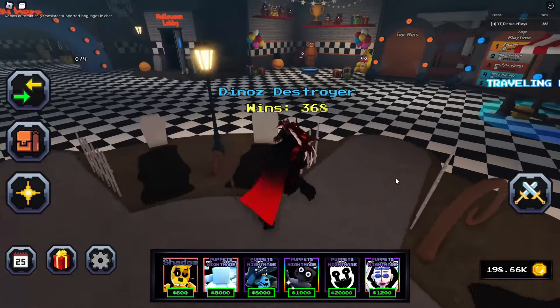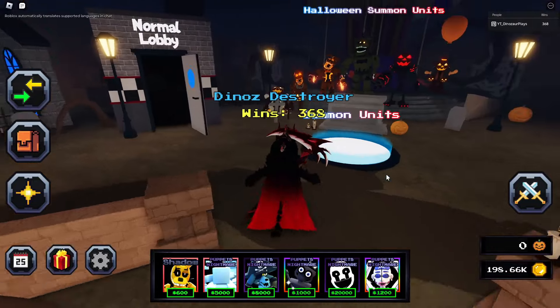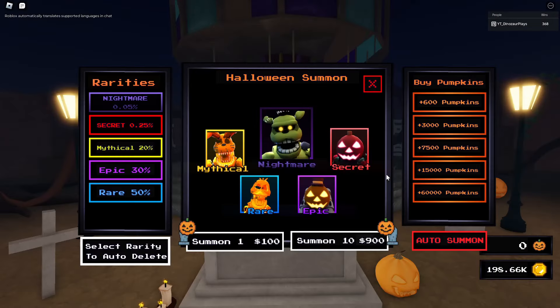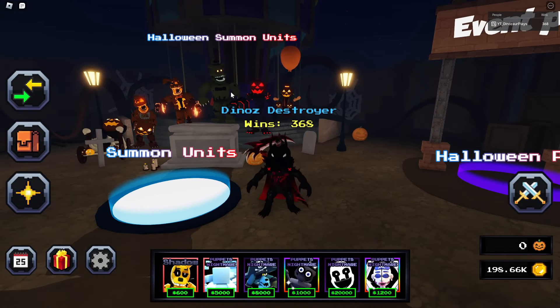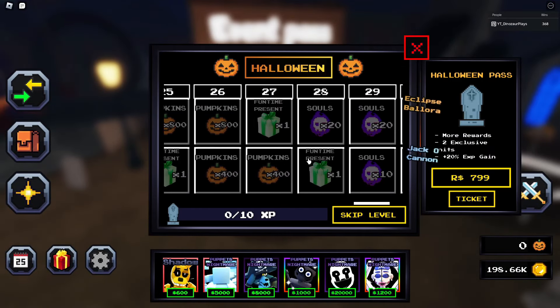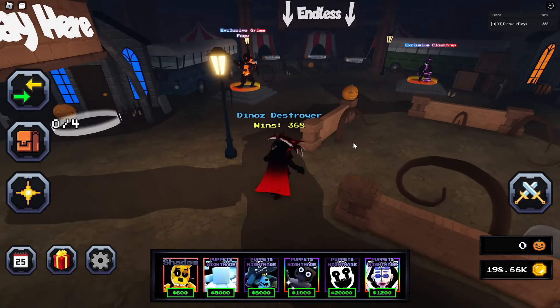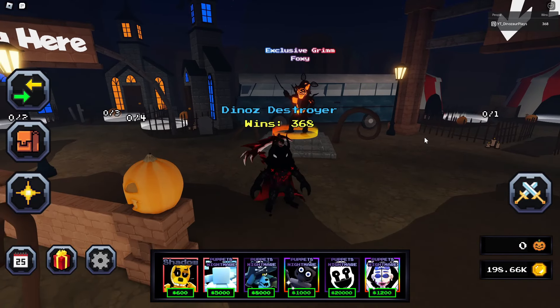It's spooky time — I love the look and the different change of everything. Let's head to the Halloween event because I don't think there's really much outside of it that's different. We have the Halloween pass and all the units here. We get a summon, and there's Dreadbear. We got the Halloween pass, and at the end there's the Eclipse, a Jacko Cannon that looks really cool, an exclusive Clown Trap, and exclusive Grim Foxy.